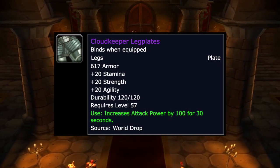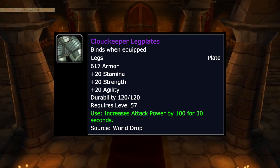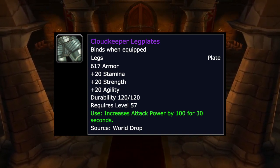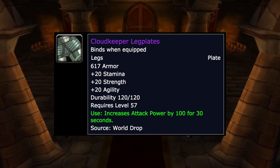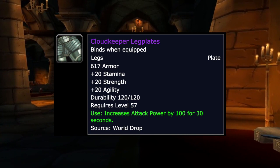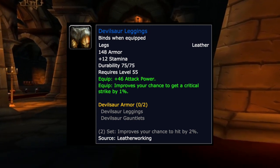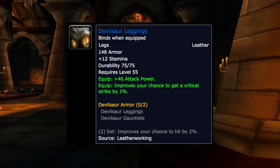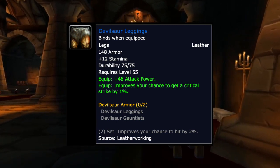For legs, the Cloudkeeper Legplates are a world drop epic that can be very expensive — 20 stam, 20 strength, 20 agility, with an on-use effect that increases attack power by 100 for 30 seconds. If you happen to get them, awesome, but I wouldn't seek them out. The Devilsaur Leggings are really good too — 12 stam, 46 attack power, 1% crit — but same problem as the gloves: very expensive from Leatherworking. Getting the two-set bonus for 2% hit is huge though.